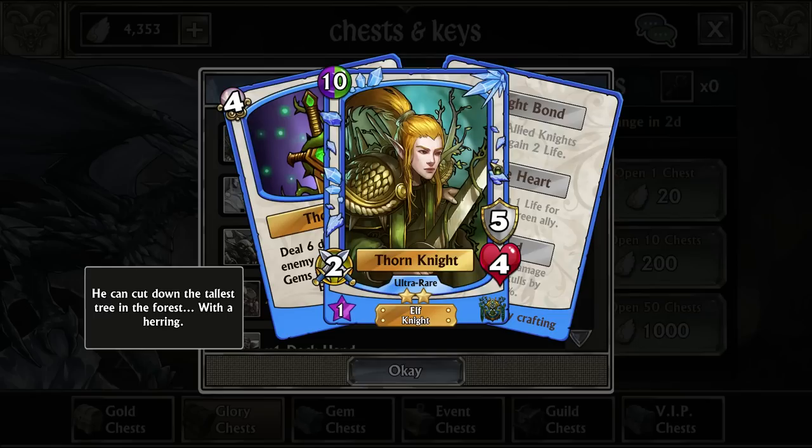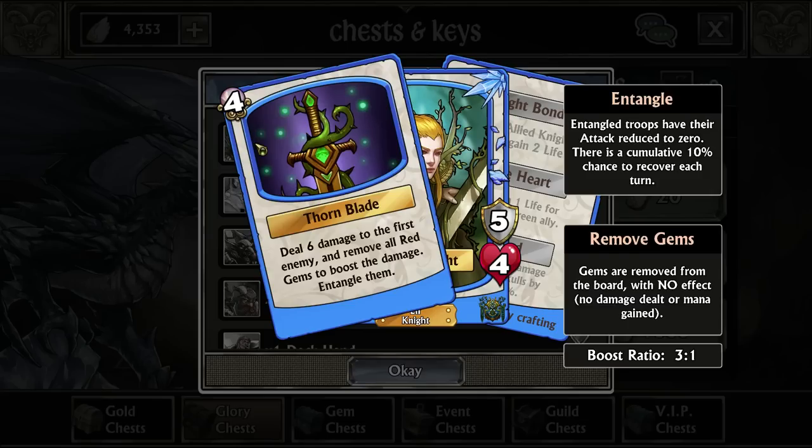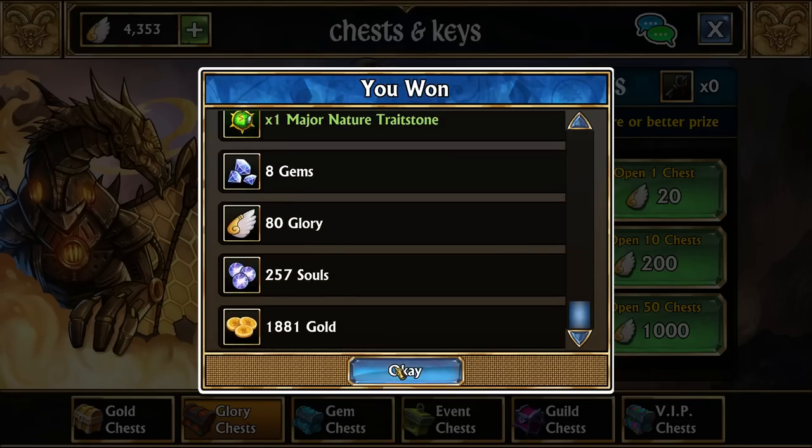Thorn Knight we won't really need. He's a cheap alternative, but we really only need him if we desperately need an Entangle for some reason. Entangle prevents attack gains on whatever troop is Entangled and reduces their attack to zero until it cleanses off. He just deals some damage, removes all the reds with a 3-to-1 boost ratio, and then Entangles them. And that's all the new drops we got.